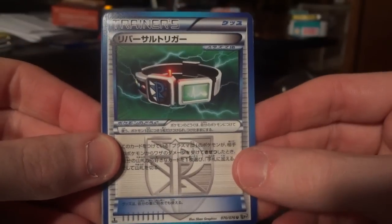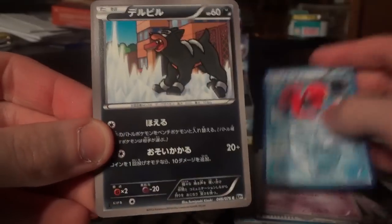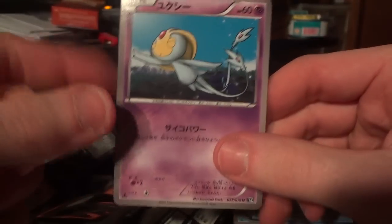And the last pack of the last box of Megalocannon. Probably has nothing, but I want to open it anyway. I think this is a Reversal Trigger, Musharna, Octillery, Houndour, and Joltik.